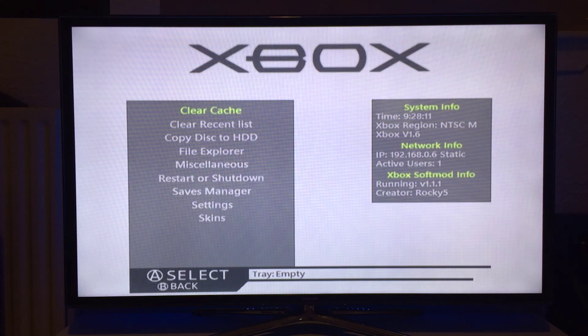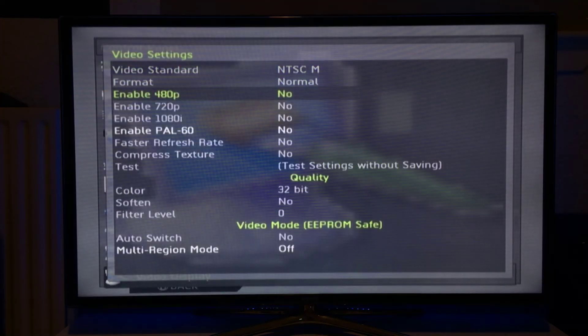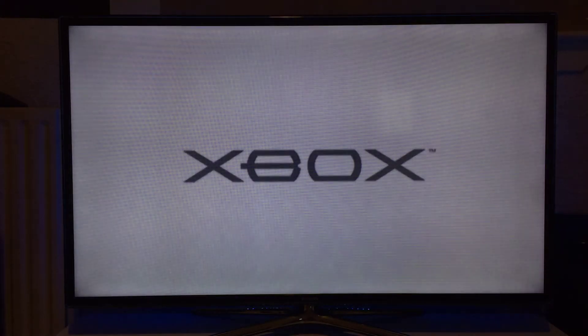One thing to note: after the update, if you were using 480p or higher, the EEPROM is reset. So you need to go back into settings, video display mode, and just turn it on and off. That will re-enable 480p or 720p, whatever you were using.